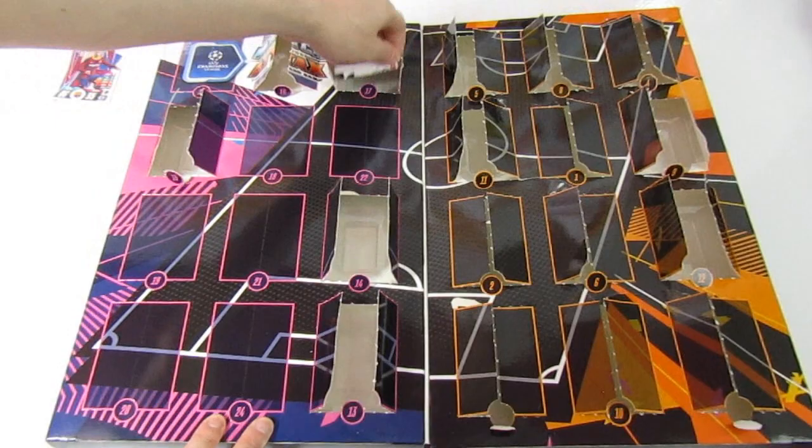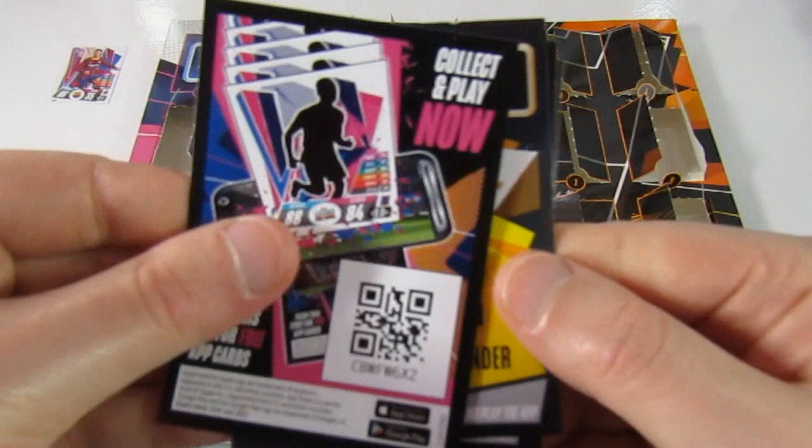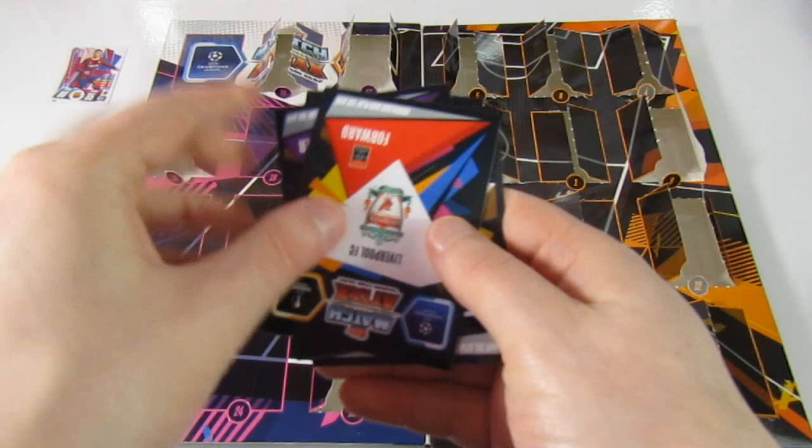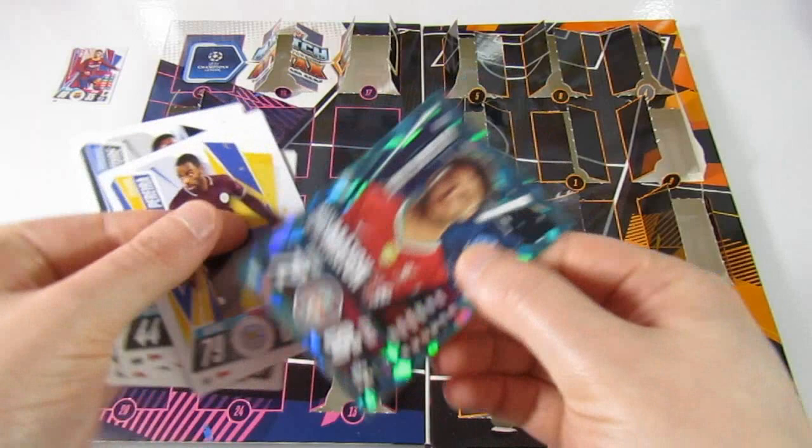Door seventeen already. There is the code. Ninja Club incoming — limited edition maybe? We've got Modric all-rounder, Bonaventure, Pereira, Oxlade-Chamberlain man of the match, and it's a Salah star player again.